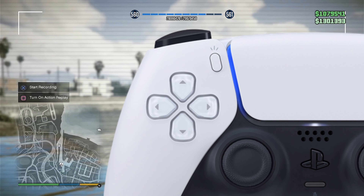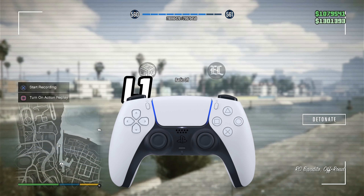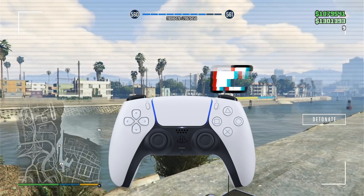Once you've selected your grenades, press left and down on your D-pad. Hold these two buttons and press L1 to aim and R1 to throw a grenade.